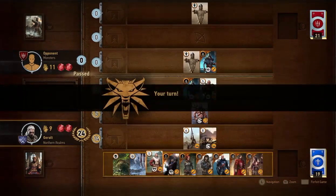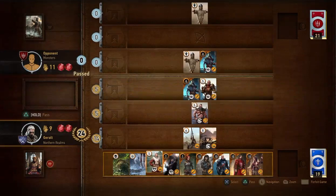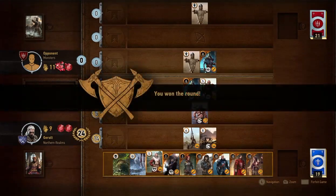They've passed, suspiciously. Well, they've got a score of zero and I've got 24, so all I have to do to win overall is pass. Let's go on to the second round.